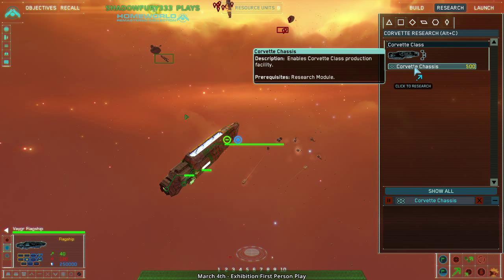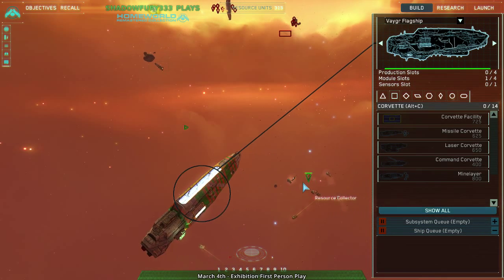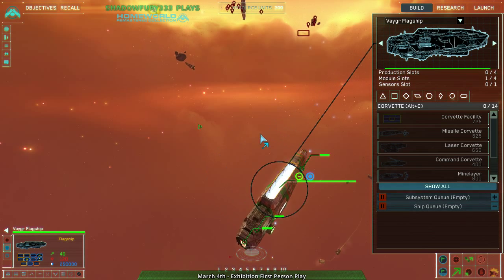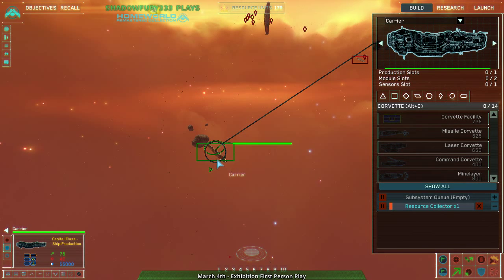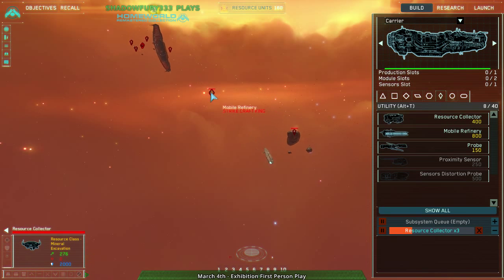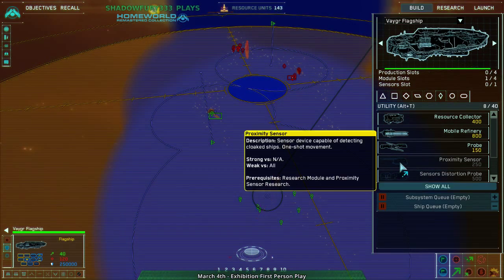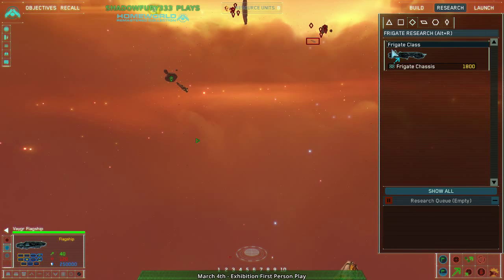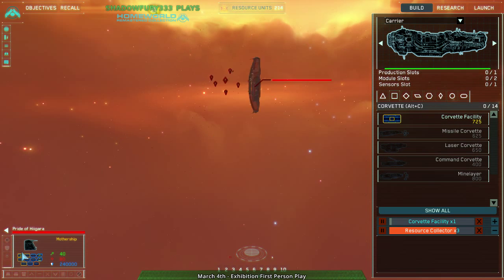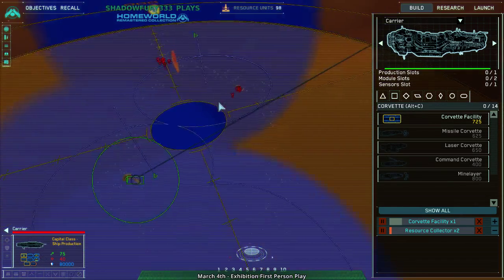Get me corvette chassis research. What are they building? They have fighters — carrier and mothership both have fighters. I don't need as many resource collectors here as I do with the carrier. I could use more resource collectors here. Not losing anything by building them here with the carrier. Desco is getting more of an economy, getting mobile refinery — I really should be getting one of those. It'd be quite efficient, especially given how few things there are here.